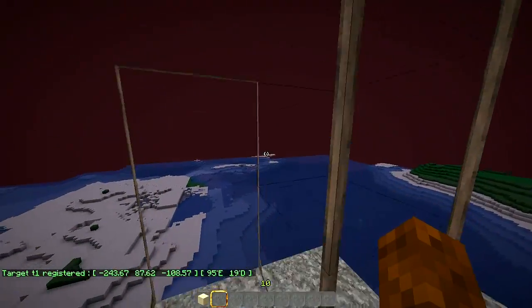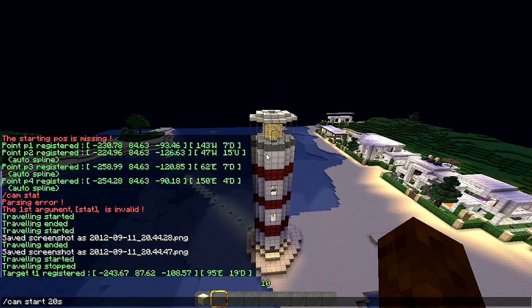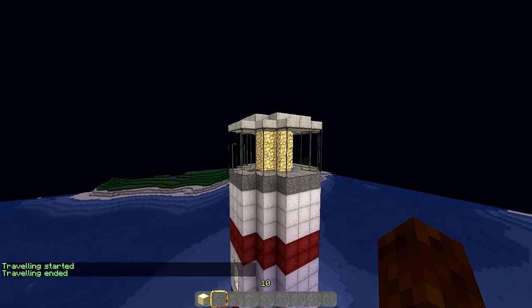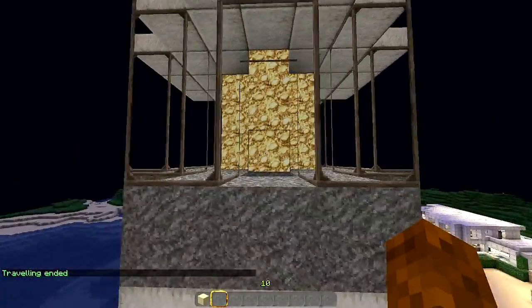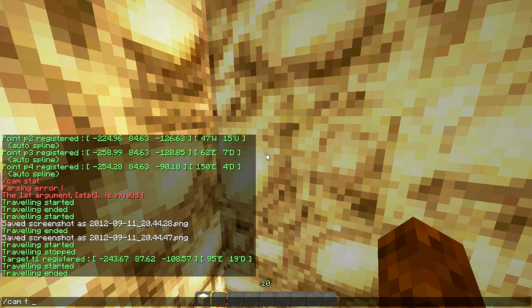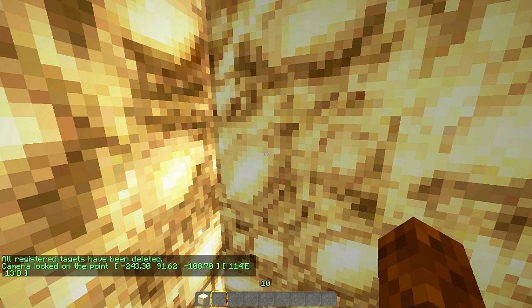If I do slash 'cam t' it sets my target. Then if I go outside and do my path at say five seconds — let me go back inside and set another target point. I'll use 'slash cam t clear' to remove all the targets. So with a cam target set, the camera is locked to that point.